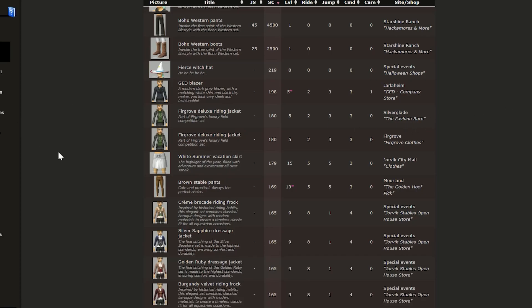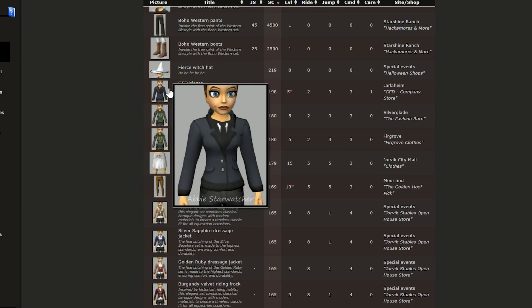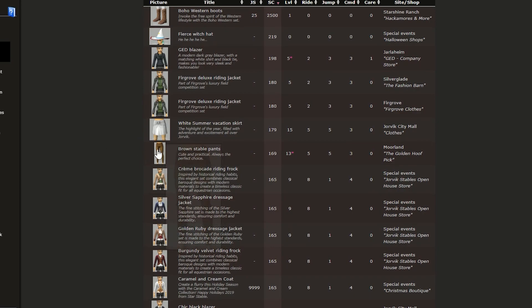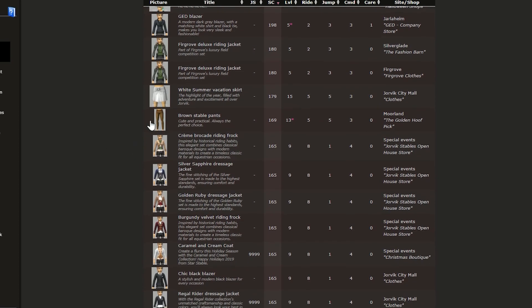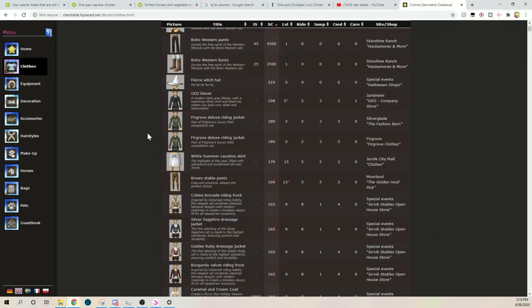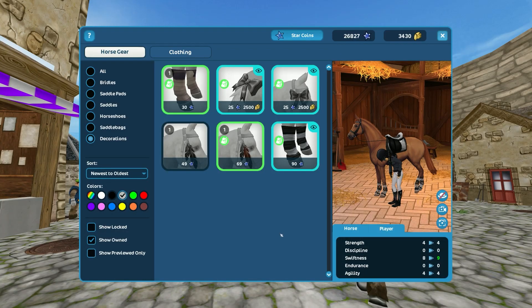I jumped back over to the Star Stable database — it says 198 but it was only 189, interesting. I wanted to see if there's anything else we can do, like maybe make two outfits. What if we have a twist and I have to use the most expensive pants as well? That's going to be one expensive outfit. I decided I didn't really want to do that, so this is our outfit.